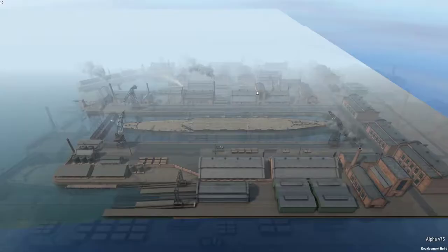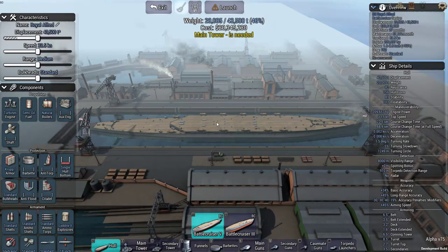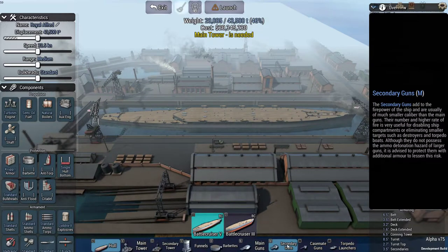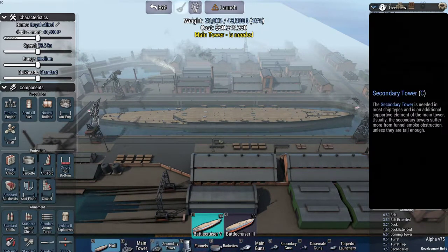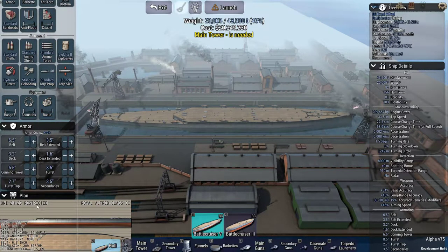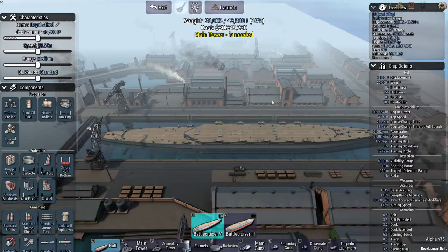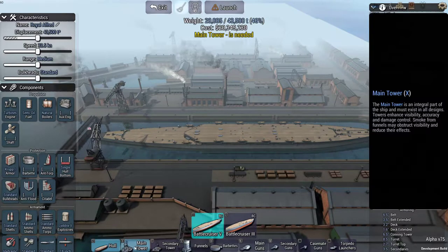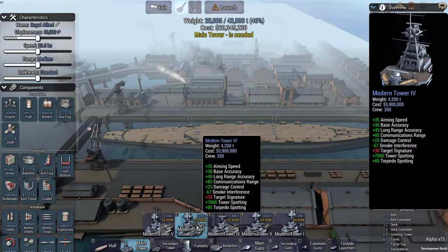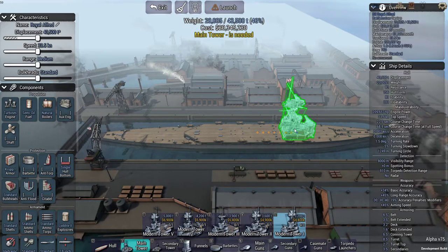We are going to design a ship and take that ship to fight another ship. We've got all these components that we need to put on, and there's so much in this game that is literally mind-blowing. The actual gameplay, the keep-coming-back element, isn't quite there yet. We are building a battle cruiser and we're going to build a fairly light setup.